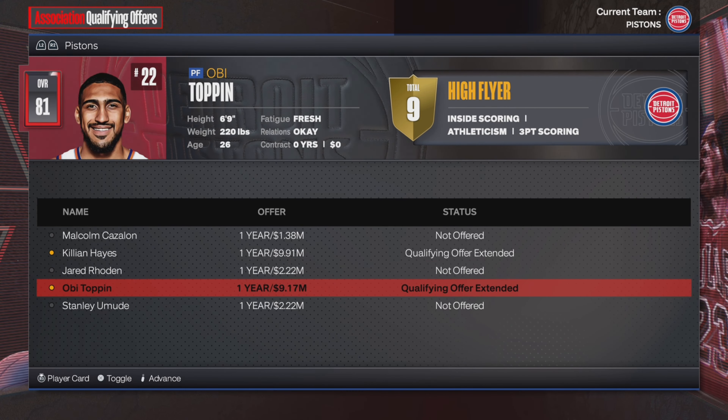If you all enjoyed the video, please be sure to like and subscribe for future content. It must be a happy time to be a Detroit fan. Look at the roster we had: Cunningham, Thompson, Ivey, Duren, Jaquez, Sasser, Collier, Toppin, and Gafford as our main nine guys. That's very good. Obviously, I don't think the Pistons are going to win in three seasons from now in real life, but hopefully they are better than what they're currently doing. I'll see you guys next time — hope you have a great day.